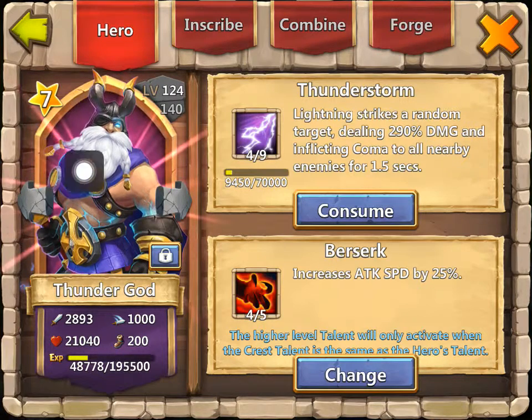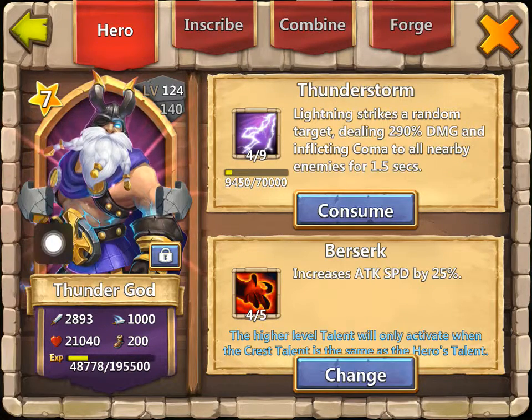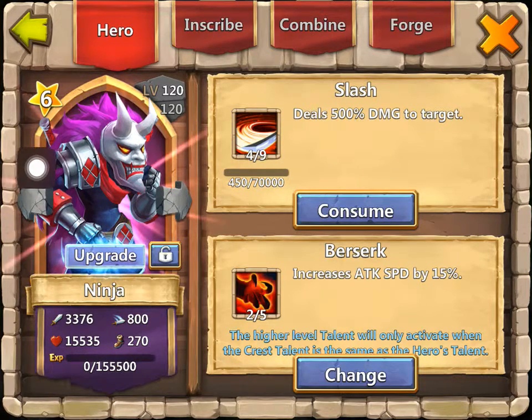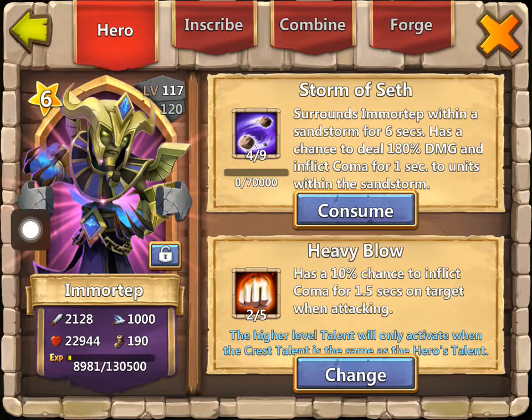And my Thunder God, level 124, 4-9, 4-5 Berserk. My Ninja, level 120, 4-9, 2-5 Berserk. My Inner Tap, level 117, Storm of Seth, that's 4-9, 2-5 Heavy Blow.